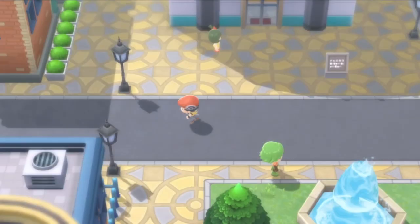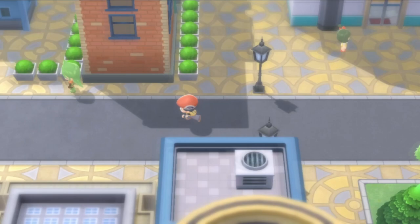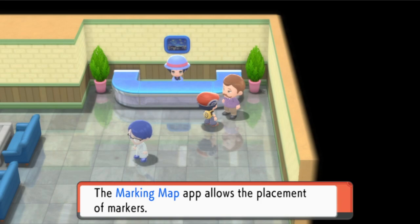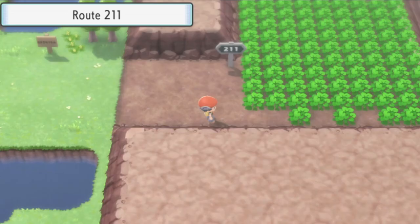We need to go to Jubilife City and go to the Poketech Company building. Talk to the President and he's going to give us the Marking Map app. And then from there we can start actually tracking down Mesprit.